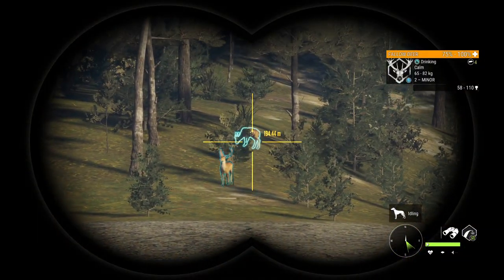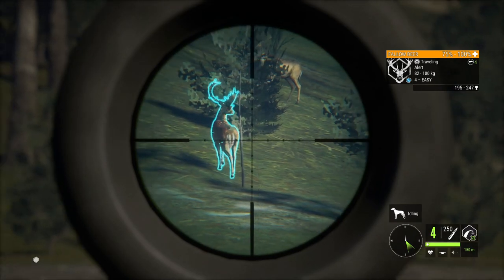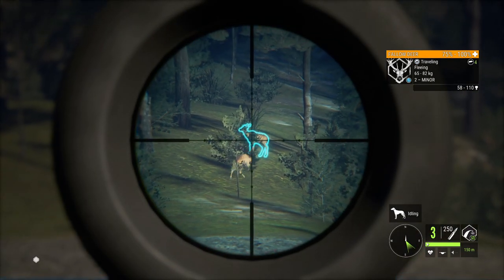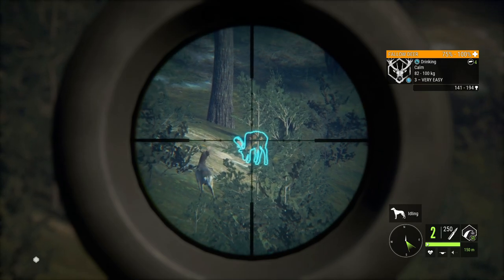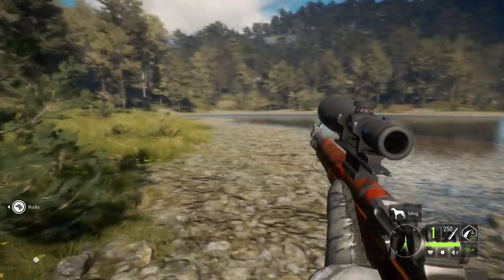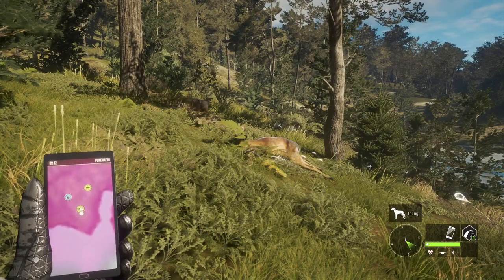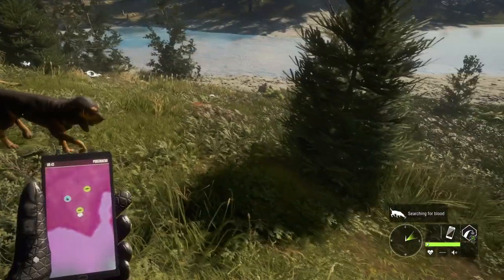I think the Fallow Deer might be the fastest way to level the dogs up, just because there are so many. There's a level 4 here that hopefully will turn back our way, and there are at least three others at this lake. If we leave every action we take with the dog in this video, it would probably be close to an hour long, because there's going to be a lot of setting him to track, waiting for him to find the animal, and going from there.